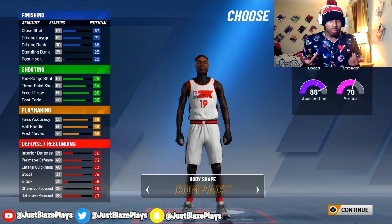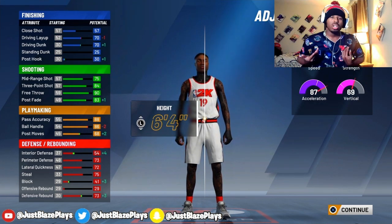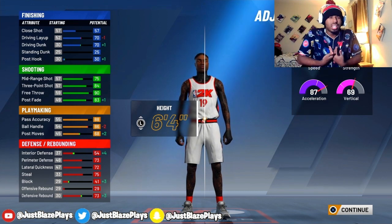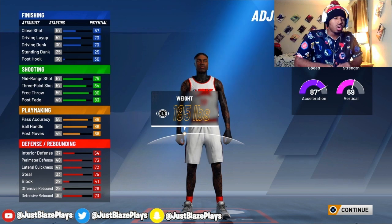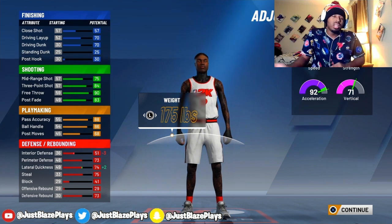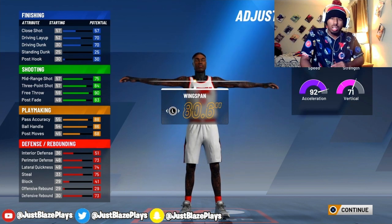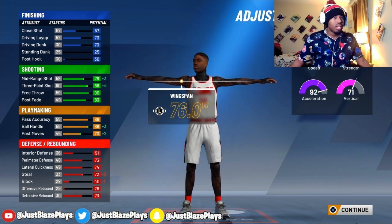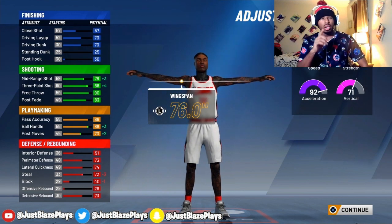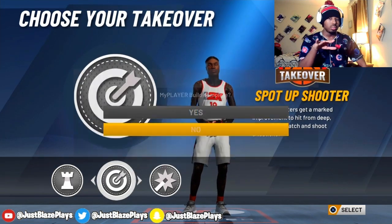For body shape, it really doesn't matter. I always pick compact because I'm a guard player. For the height, you're going to want to do 6'4". If you want to do 6'5", that's up to you, but a 6'5" three-point playmaker is pretty slow — that's why I made a new one at 6'4". The weight is going to be 175 pounds, which is the lowest weight for the 6'4" height. You'll get 92 acceleration and 71 vertical. Your strength goes down a bit, but you don't need much strength as a perimeter lock. The lowest waistband gives you three-point plus 4, a 78 midrange, and an 89 ball handle. The midrange doesn't matter much because you're shooting threes, not midis.